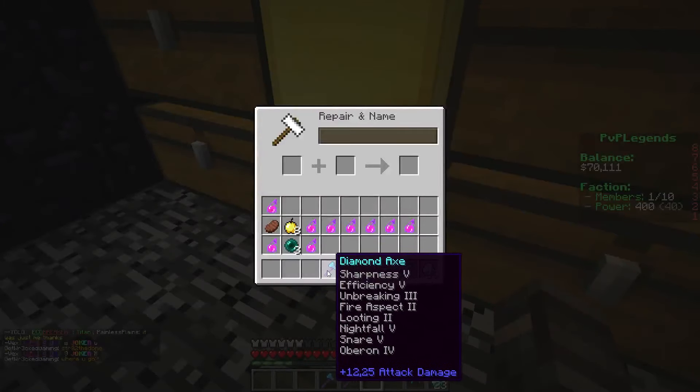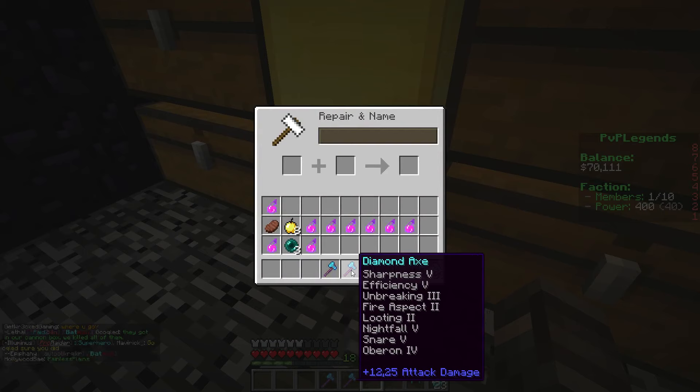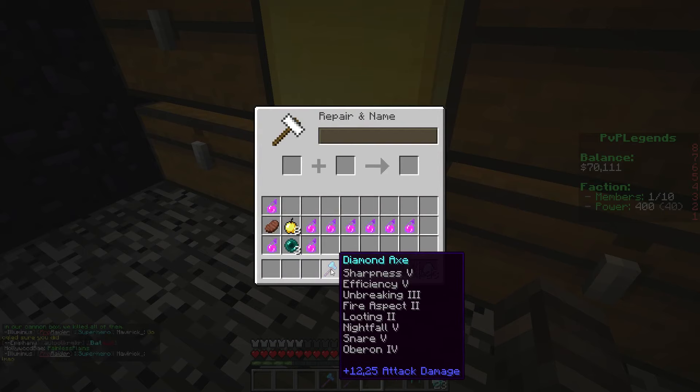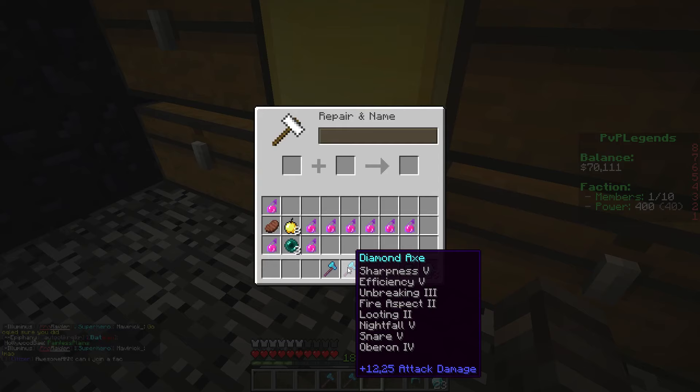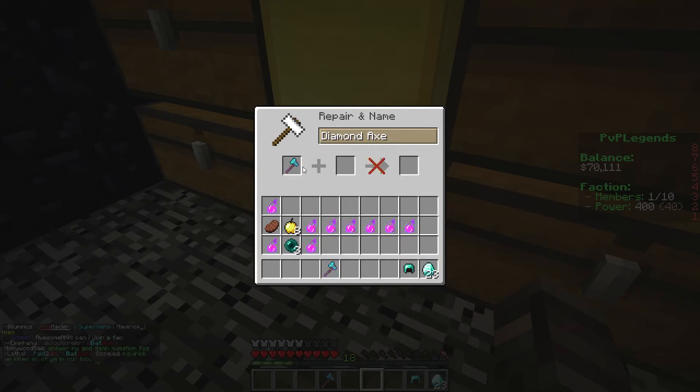Okay, so you need two knifle Sharpness axes. It has to be a weapon because knifle is just on sword attacks. So now we're going to show how you do it. You need an anvil and two axes with knifle, or a sword.